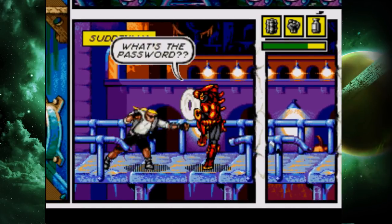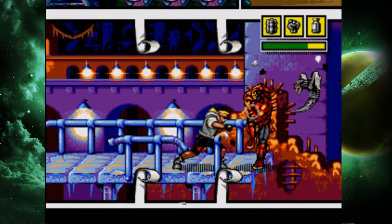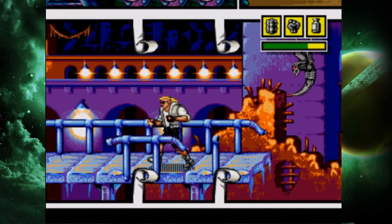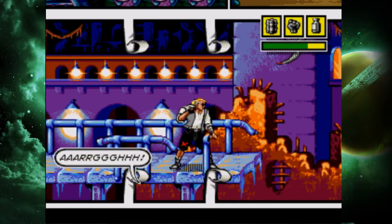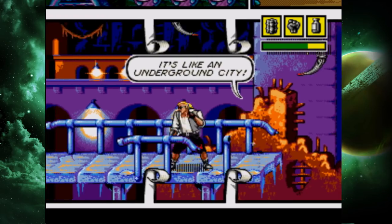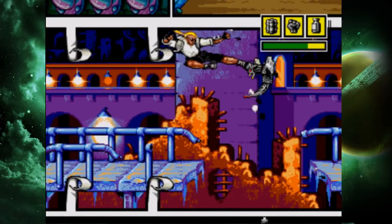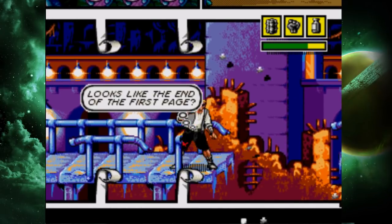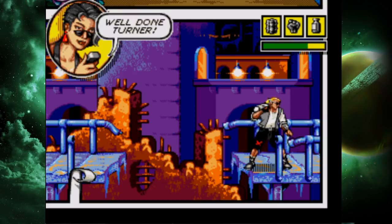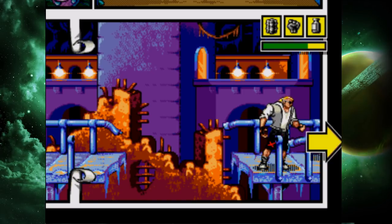All right, another one of these guys. Get out of here. Yes, down he goes. Got some aerial problems. There we go, made it. No deaths — all right, let's burst on through to chapter two!